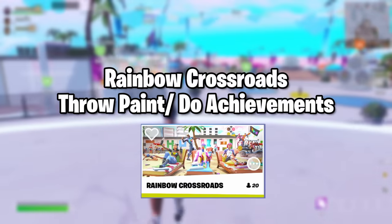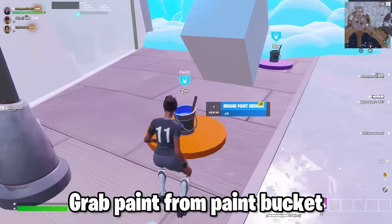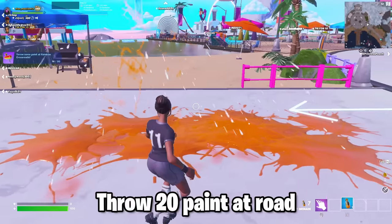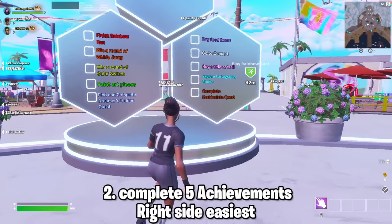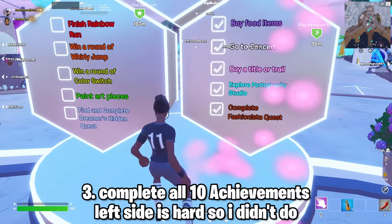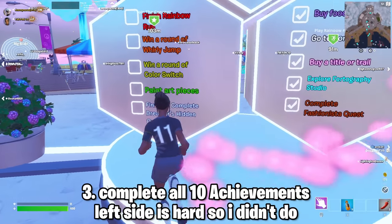The first island is Rainbow Crossroads. You can do 3 quests on this map. The first and easiest is you just gotta go left to a paint bucket, get 20 paint, and grind on these tracks, and that'll complete 1 quest. The second quest is you have to do 5 of these 10 achievements on this board. And the third quest is you have to do all 10 of these achievements.